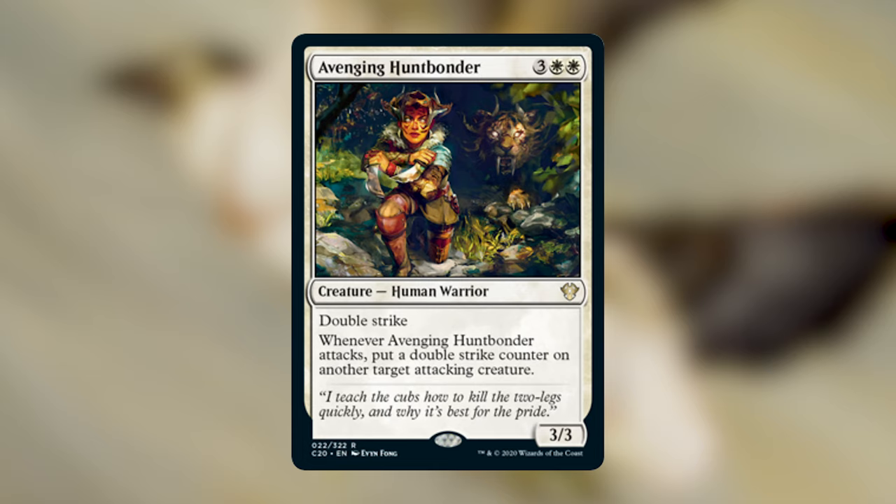Into white — Avenging Huntbonder is a three-white-white 3/3 Human Warrior with double strike. Whenever it attacks, put a double strike counter on another attacking creature. At five mana with no haste, it's a little low-impact on its own. There are probably better cards you could play, but in a heavy aggro deck like Naya aggro, or if you have ways to give your creatures haste, this could be worth it. The double strike counter stays on the creature, which is a nice bonus for keeping key attackers alive.